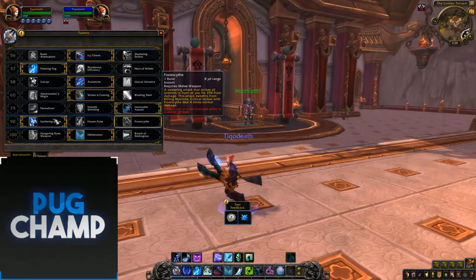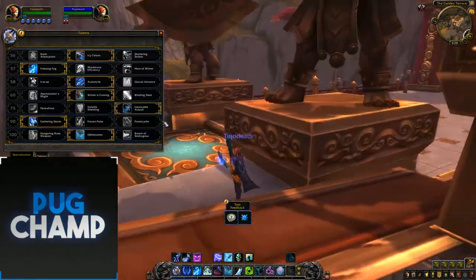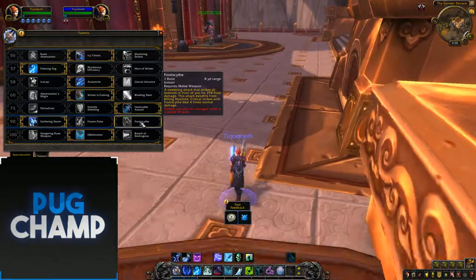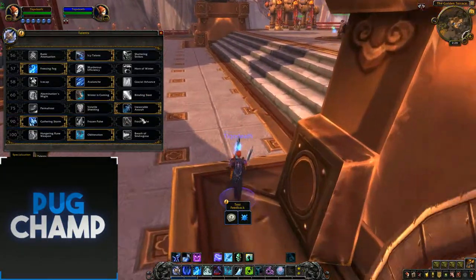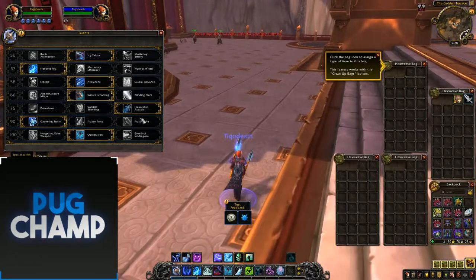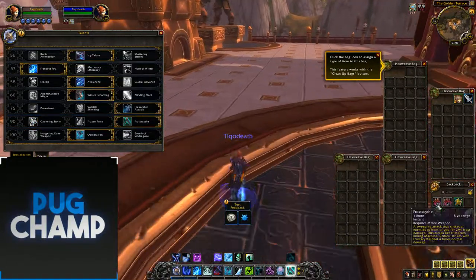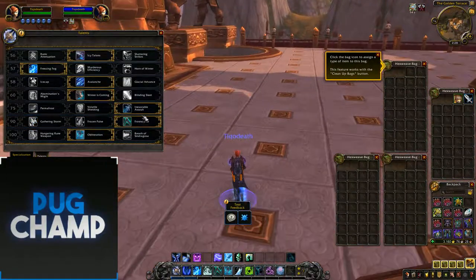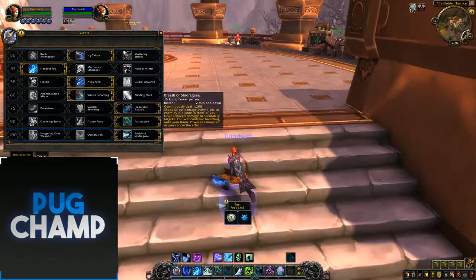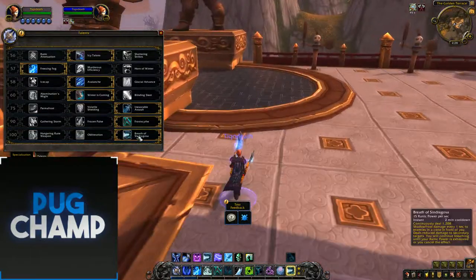For your next set you really just want Frost Scythe because it does so much damage. You can replace Obliterate with it on your bar — it absorbs your Killing Machine procs just like Obliterate does, so make sure you use that. Take Frost Scythe and put it on your bar. Then obviously for the last talent, it's Breath of Syndragosa — it's just really good.